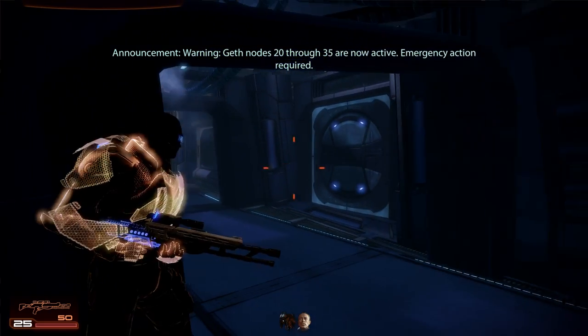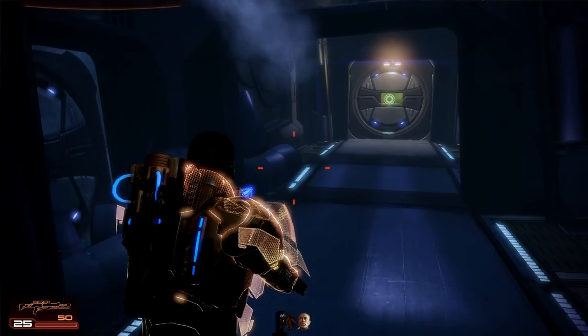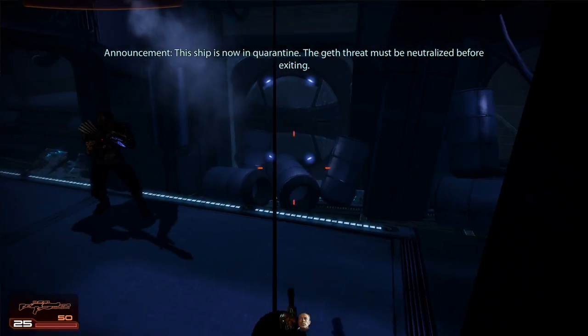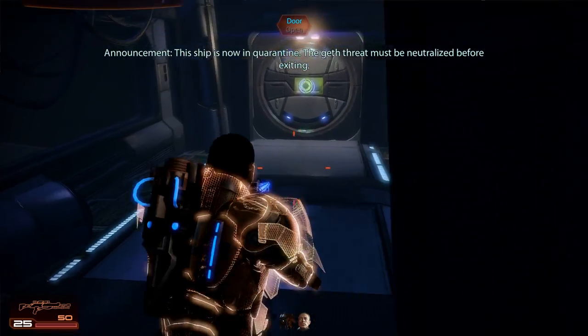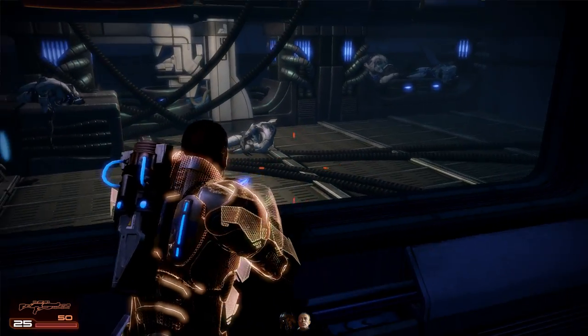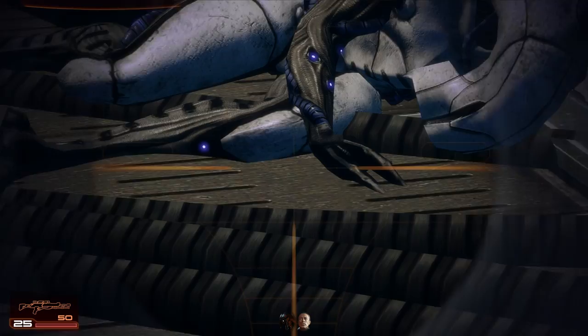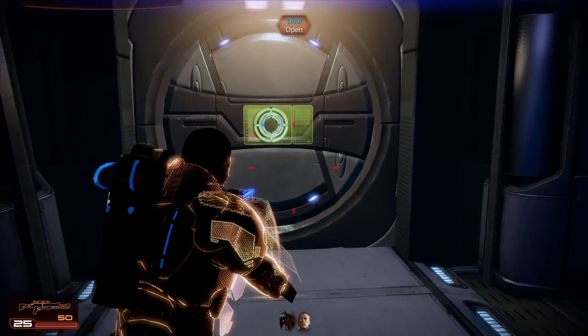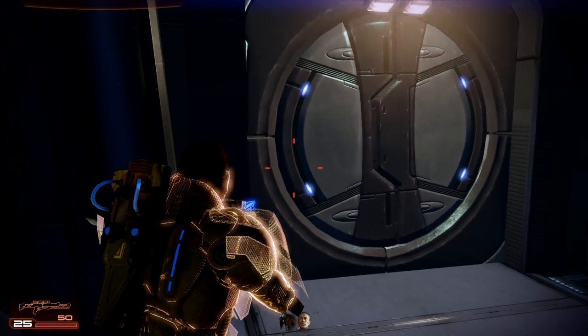Emergency action required. What's the emergency action? The ship is now quarantine. The geth threat must be neutralized before exiting. Well, that's a light quarantine. Also, these geth are so not dope. That's weird. I guess not all of them are active.